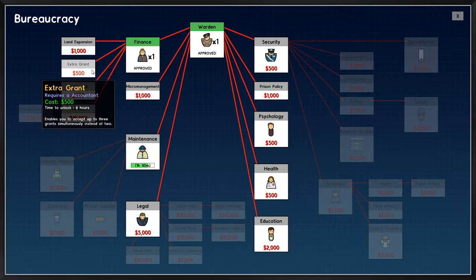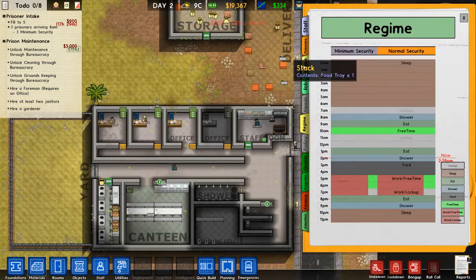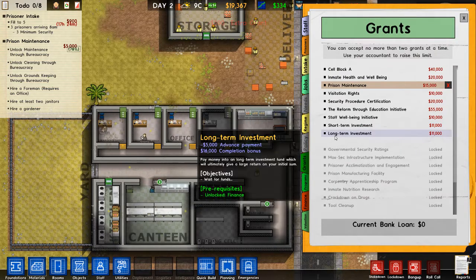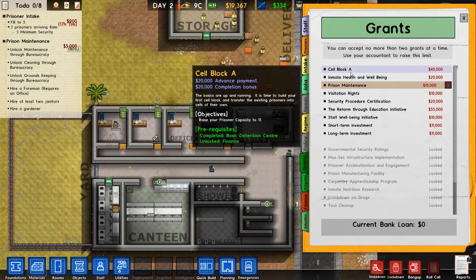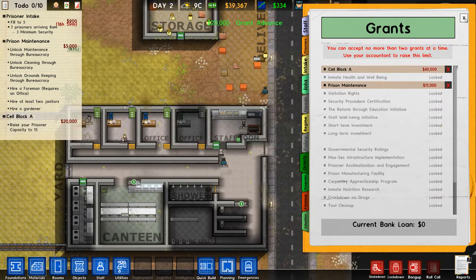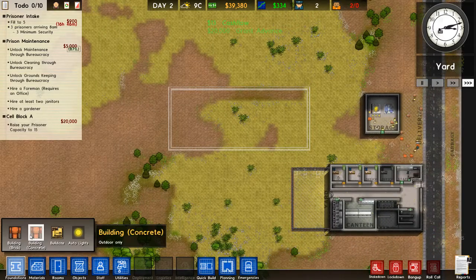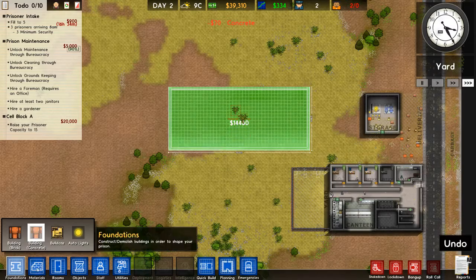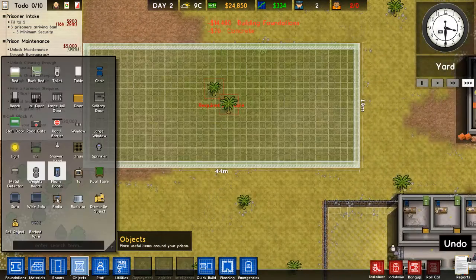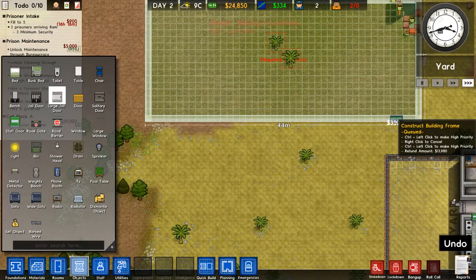Finance can actually re-suggest a grant so we can take both. One more grant: let's raise our prison capacity to 15. Let's do that — now we can build. First we have to build a foundation — boom. Let's make an entrance here.